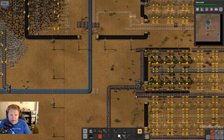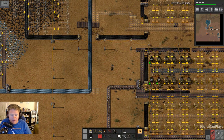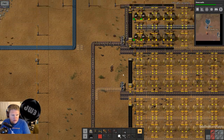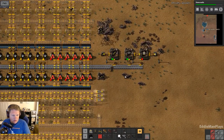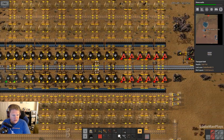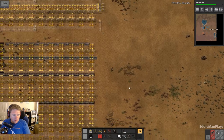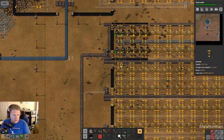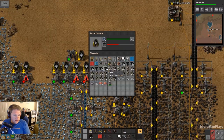Hey guys, welcome back to Factorio. This is Eddie Man's Death World 17, episode number five. Last episode we worked on some more smelting — you can see stone bricks smelting here, and we've got our iron up and running. Just a little bit more in this column should be good. We can proceed with planning the bus today, and I want to get some copper going as well.